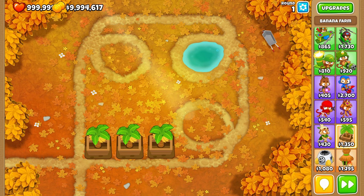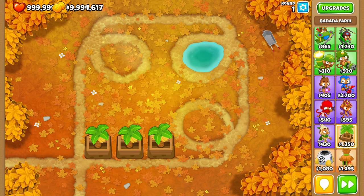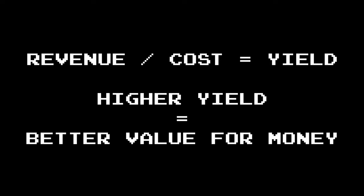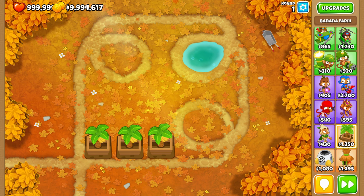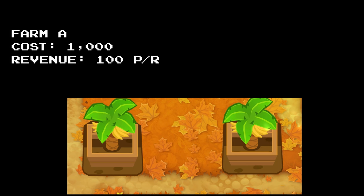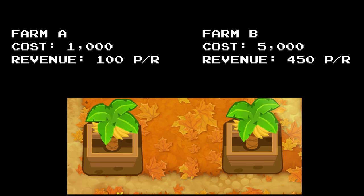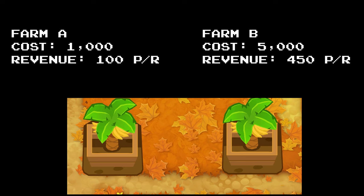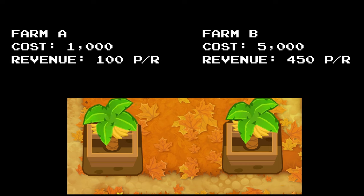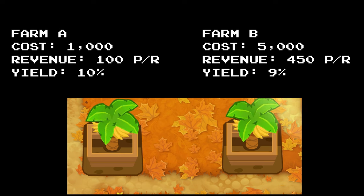Yield is a fancy way of saying how much value are you getting from these farms — how much bang for your buck, how efficiently a farm transforms money put into it into income. Yield is a rate of return, and we calculate it by dividing revenue by cost. The higher the yield, the better value for money. For example, Farm A costs 1000 and generates 100 per round, Farm B costs 5000 and generates 450 per round. Farm A has a yield of 10% and Farm B a yield of 9% — Farm A is better value.